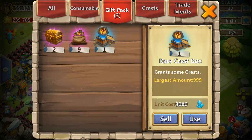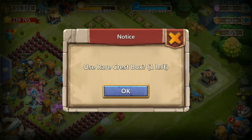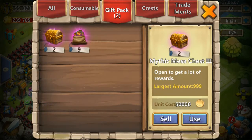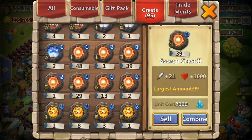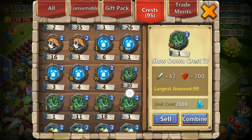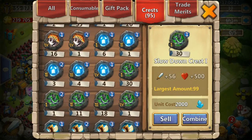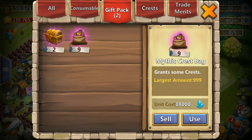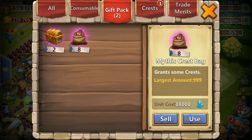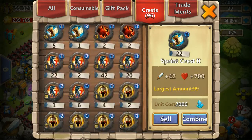This Rare Crest Box guarantees level-two rare crests. Come on Life Train — yes! I need Life Train. Scatter — not bad. I'm gonna use Scatter crests on my heroes in Lost Realm when fighting the deflection boss. One, two, three, four — we got a complete set, though it's not at level two yet. That's okay.